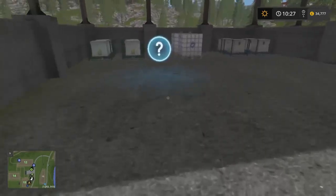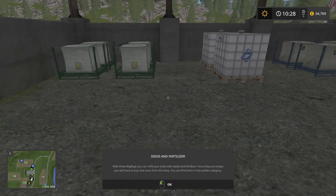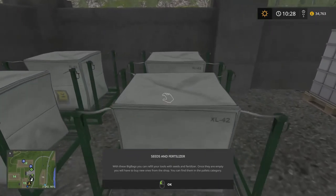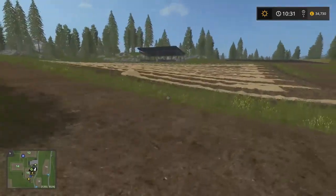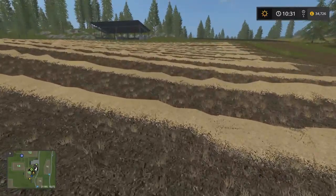This is a tool shed. Look at this — you can actually pick things up as well, I believe. You can just place it down, throw things. Love it. Oh, wheelbarrow! Okay, we've got something in here. What's this? Seeds and fertilisers. With these big bags you can refill your tools with seeds and fertilisers. Once they're empty, you have to buy new ones from the shop — you can find them in the pallets category. Okay, so I'm not sure what seeds these are, but we do have some, so we can buy more when we run out. That's pretty good to know.